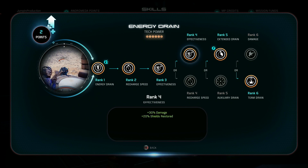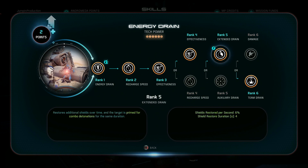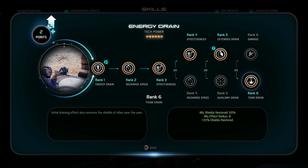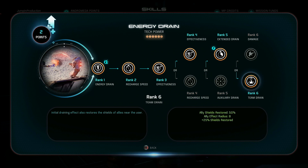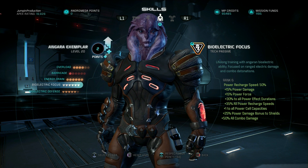For Energy Drain, go for damage and shields restored — you don't really need the recharge speed, though it's nice. The next super important thing is Extended Drain, which primes targets and allows it to set up explosions. The final evolution I go for is Team Drain because I like to help allies and restore my shields further. This build can be a little squishy, so having Energy Drain to fully restore your shields is really nice.